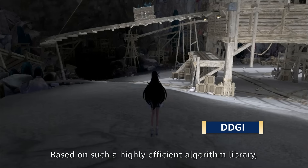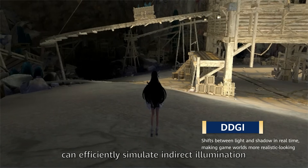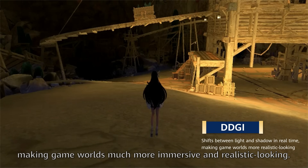Based on such a highly efficient algorithm library, dynamic diffuse global illumination can efficiently simulate indirect illumination reflected by walls or other objects and shift between light and shadow in real time, making game worlds much more immersive and realistic looking.